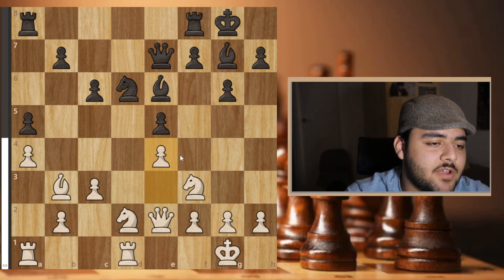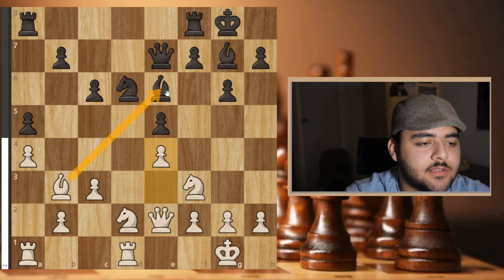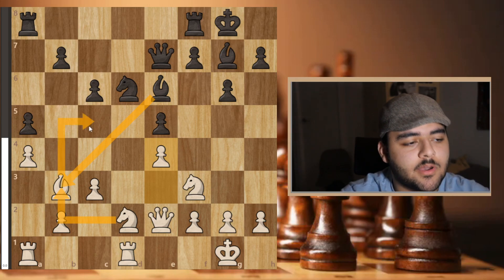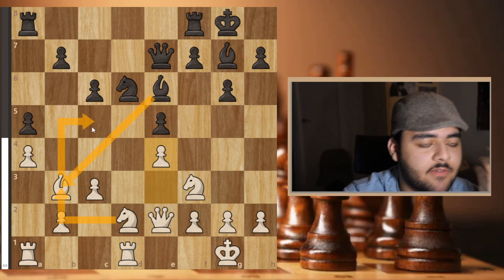I went e4, closing the structure, planning to trade the bishop later. If he takes I take back and I get c5 as a good square for my knight.